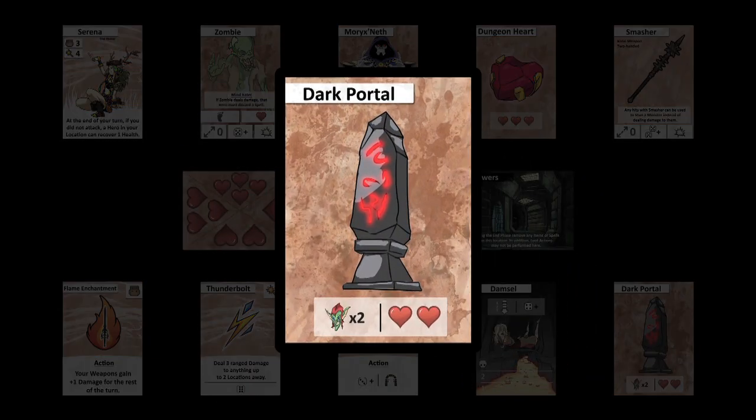Dark portals are part of the monster deck and are placed above locations. During the monster phase, two additional monsters are drawn from the monster deck and placed on the portal. Portals have two health and can be attacked and destroyed by doing the required damage.